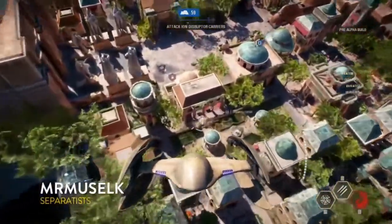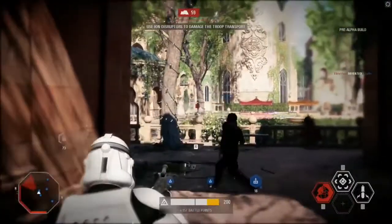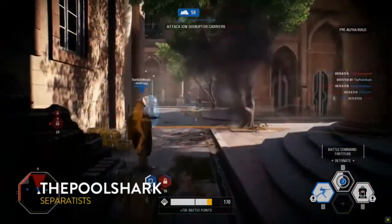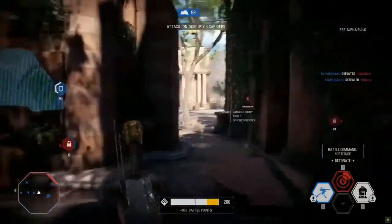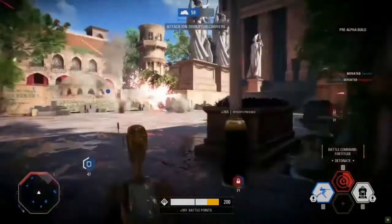Some more bombing runs, just absolutely tearing them up. Muselk is killing it. We see an officer class right next to one of the clones. Your officer is fantastic for pushing — if you want to push the objective and support your team, especially playing with your buddies, you want at least one officer available because he keeps you going in the fight.